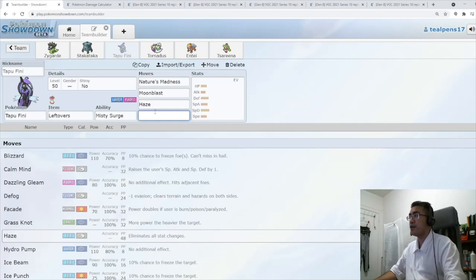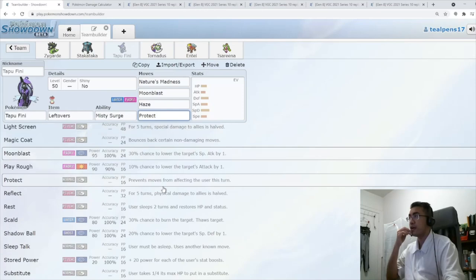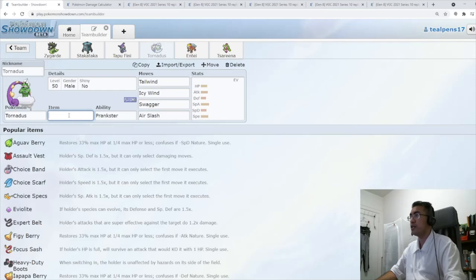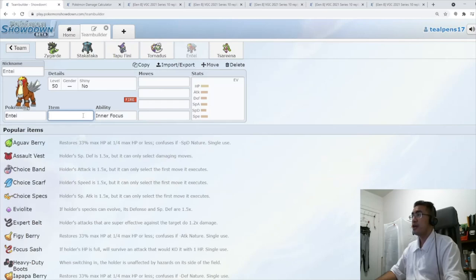Fini's final move is Protect. So Nature's Madness, Moonblast, Haze, and Protect. For Tornadus: Tailwind, Icy Wind, Swagger, and Air Slash for our final attacking move. We're going to go Wakan Berry on Tornadus, so that we can survive the Regieleki Thunderbolt.